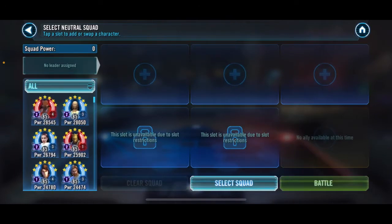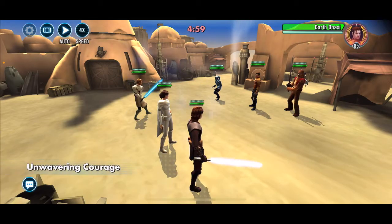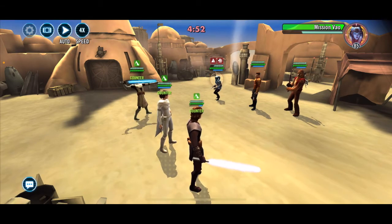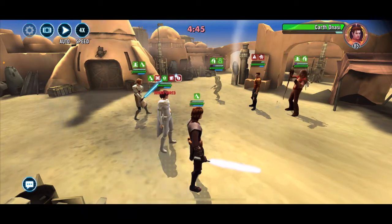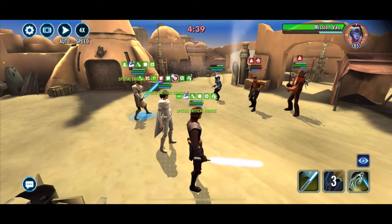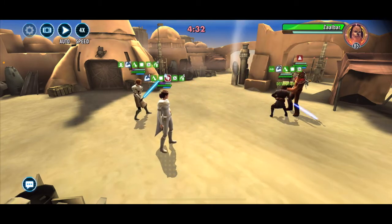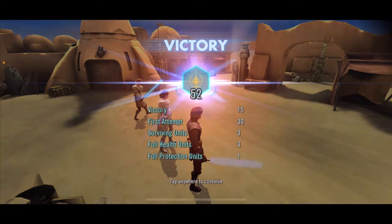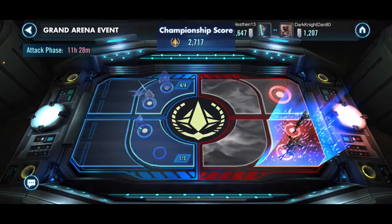We've got a Karth Squad left. I've got Padme — let's just go with Padme. I out-gear them and it's not going to be close, so kind of doesn't matter what I do. Destroy them. And that's another low banner win — not very efficient.